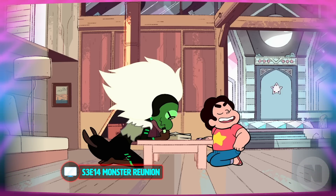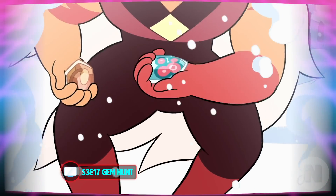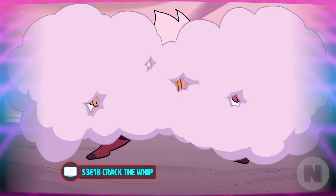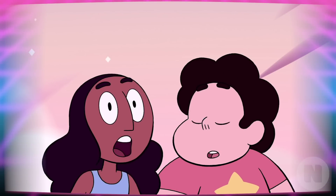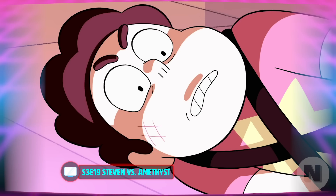Steven learns more about the gem war when the Corrupted Centipedal draws out what happened prior to its corruption, and he unites it with the other corrupted gems. Connie, who's been getting sword fighting lessons from Pearl and is crazy good at it, gets to go on her first Crystal Gem mission and encounters Jasper for the first time. Jasper, it turns out, has been building an army of corrupted gems. The gems take action against Jasper — Amethyst gets her butt kicked and is nearly shattered, until Steven and Connie fuse and form Stevonnie. Amethyst takes this defeat personally and trains with Steven to become even stronger, and both learn new abilities while becoming closer friends.